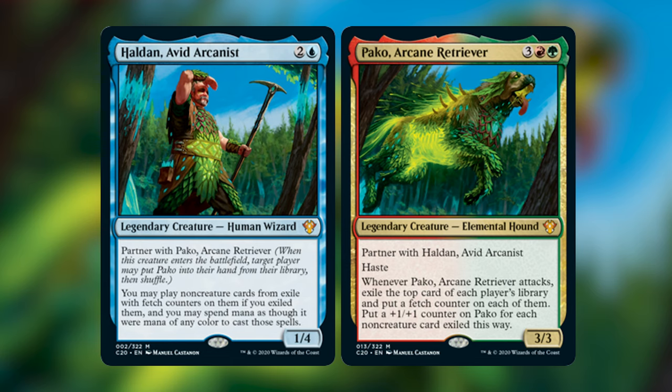In addition to playing lots of spells you can hit off the top with these guys, I would also be playing lots of ways of protecting them both. The strategy is a little fragile, because if one gets removed, it kind of ceases — like if Haldan dies, you're left with all these cards in exile that you can't cast. However, when Haldan comes back into play, you can still cast those spells later, because Haldan only checks to see if the cards in exile have the fetch counters on them. You can even still cast them if Pako leaves the battlefield.